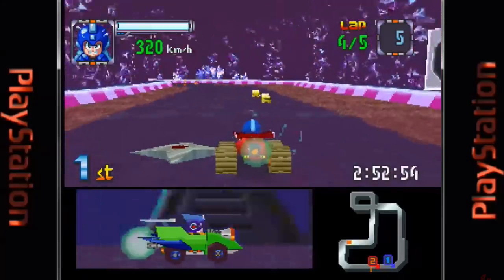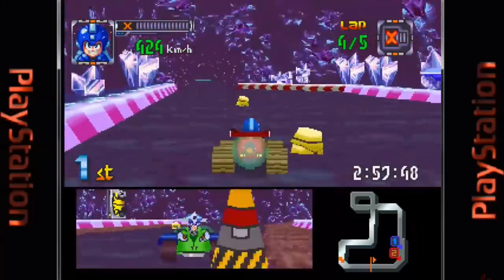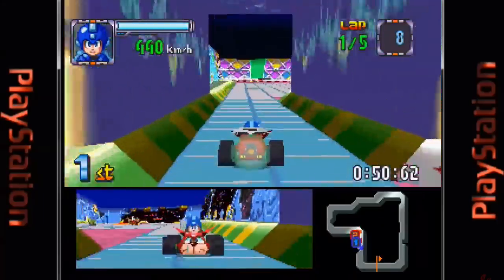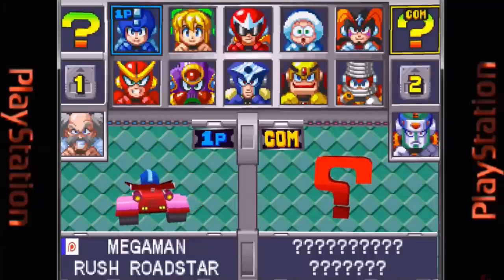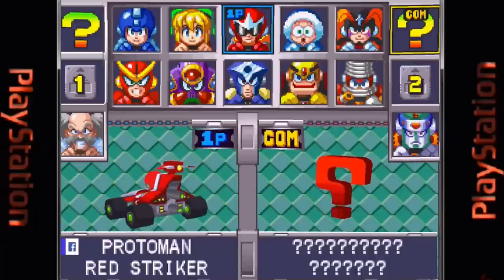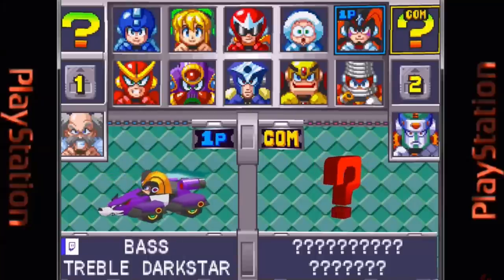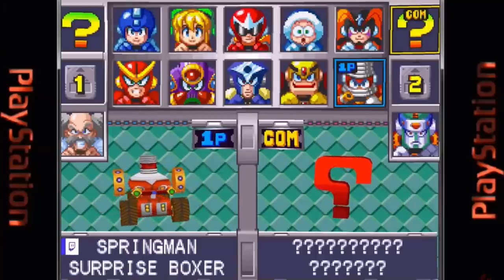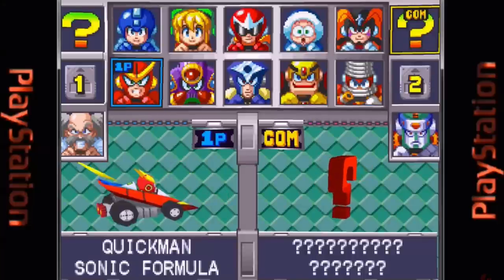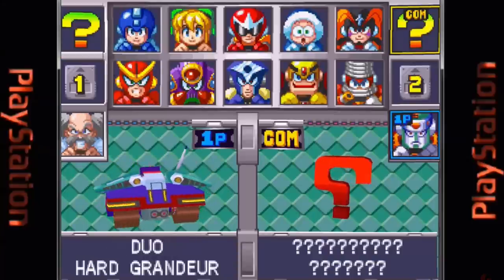Initially, you have a total of 10 racers to choose from, each with different attributes, and two more that are unlockable. Some of the characters and their vehicles are Mega Man and his Rush Roadster, Roll and her Poppin' Beat, Proto Man and the Red Striker, Ice Man and the Cool Mobile, Bass and the Treble Dark Star, Spring Man and the Surprise Boxer, Napalm Man and the Patriotic Bomber, among others. Dr. Wily and Duo are also unlockable characters.